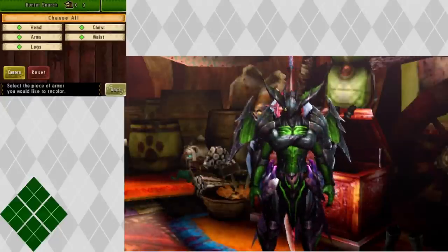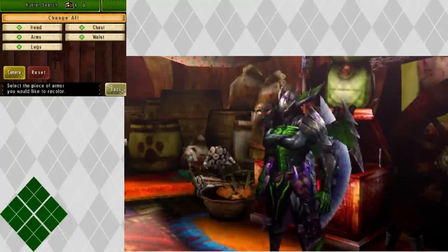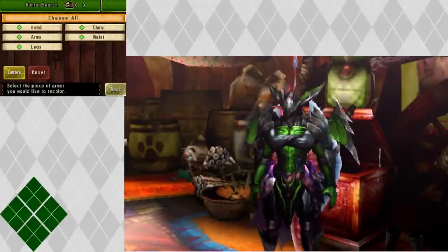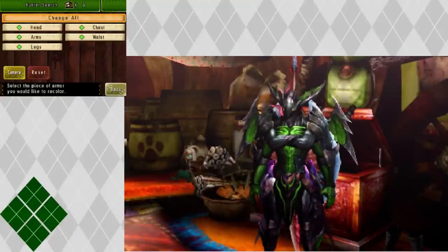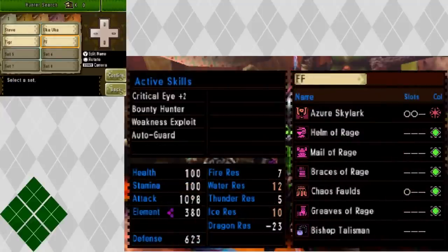A couple things about this armor before we get started: it has no waist piece. There is no waist piece for this armor, so I am using the G-Rank Gormagala - I don't know why I just picked it, I guess because I thought it looked good. And then the other interesting thing is this armor set has no slots at all. If we go to the armor set here, there are no slots on any of these pieces of armor. They are all the Rage pieces - the Final Fantasy Tetsuya Nomura armor, whatever you want to call it. No slots, so that's something to watch out for. But it has really good skills.